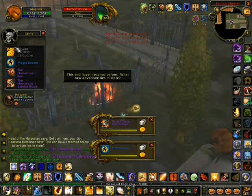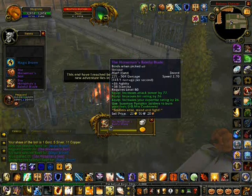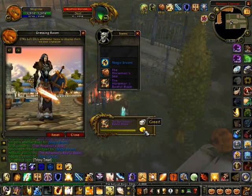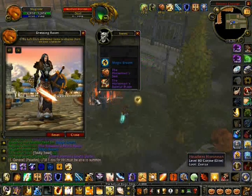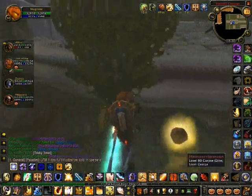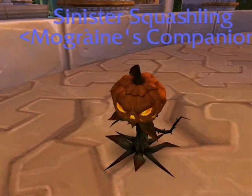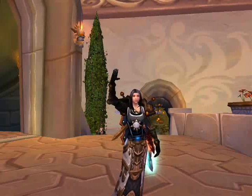The loot we got was Magic Broom and the Horseman's Baleful Blade. It's a nice epic which can summon a pumpkin soldier — a use function which can be used every 10 minutes, so that's a fun little thing you should keep in mind to get. There also dropped a ring, and there's the Sinister Squashling — it looks like the one you can summon.